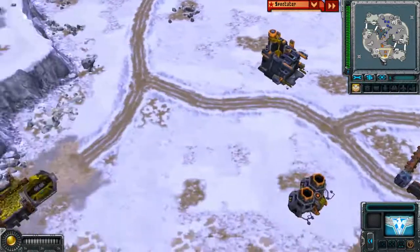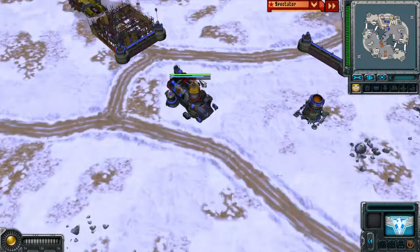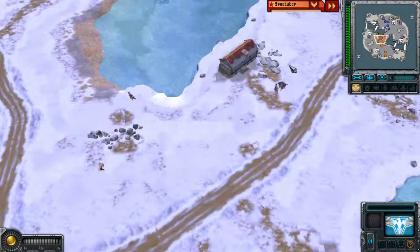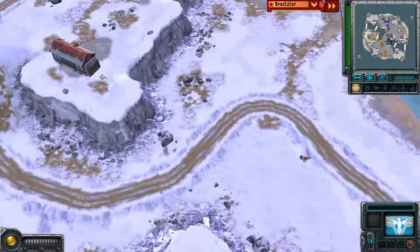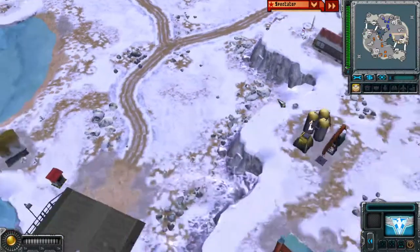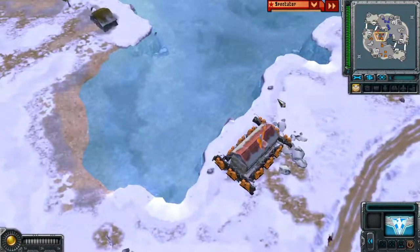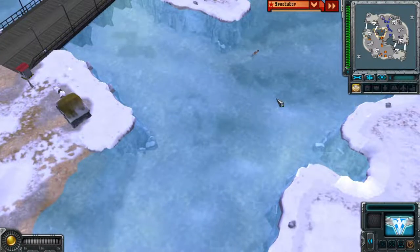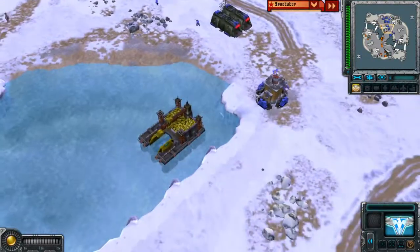It looks like Classic No is setting up walls before his refineries, so eco-wise Amaranth is actually ahead in this game. However, Classic No has more units on the field — he's got an engineer going for the oil derrick up here, and Amaranth is a bit behind on that. There's action over there with a garrison being taken and a dog going for a swim, and a bear has just popped out of the barracks.